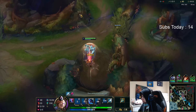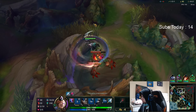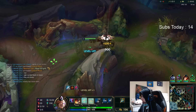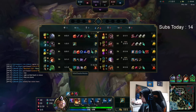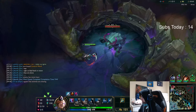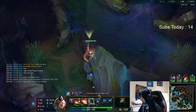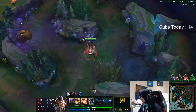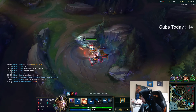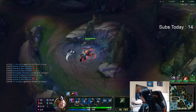Ahri is kind of just going to say, if she walks into me I'd maybe be able to solo her. The issue I'm really worried about is that I have no mobility and Kled has a lot — just jump on me and kill me here. So I'm not going to take three camps, I'm going to take two and call my blessings, just get the peace out. And we have that ward here for a little bit longer to defend my bot side camps.